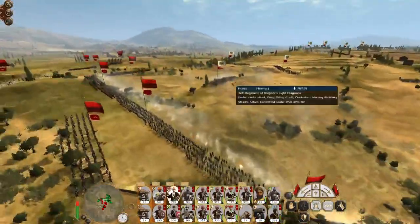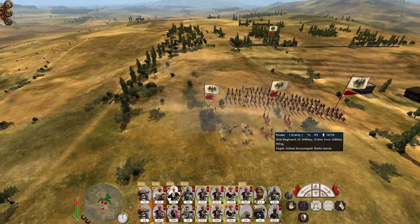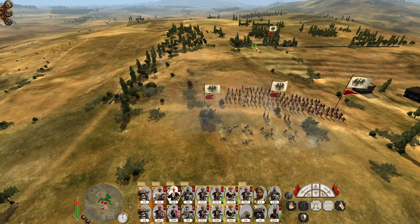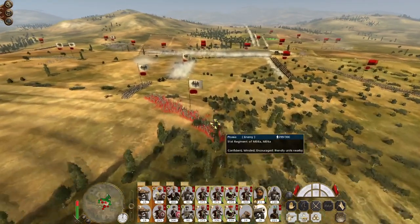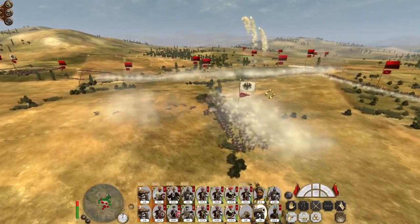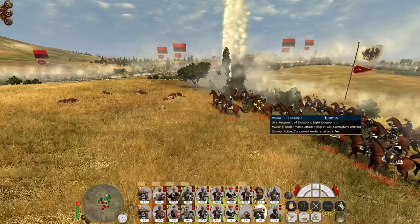Down they go. All my car artillery is focusing on artillery to the rear, and my great guns engaging the 37th Light Horse. Here come my mortars firing at will — they're kind of useful.